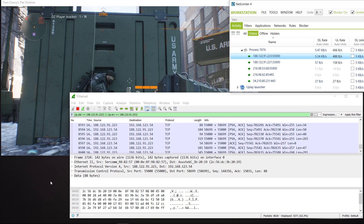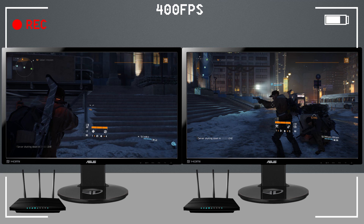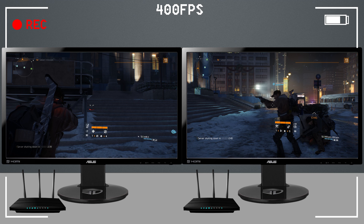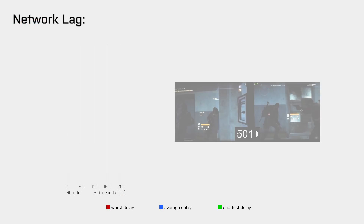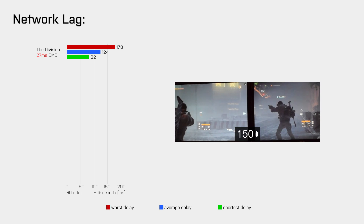But how long is the delay or network lag in The Division when both players have a ping of 25ms to the game server? For this test I used two PCs, where each has its own fiber internet connection and a 144Hz gaming monitor. The game is running at more than 144 frames per second and without vSync. The last part of my equipment is a high-speed camera that records at 400 frames per second, which allows me to very accurately measure the delay that two players experience while playing on the same server. To measure the delay I have player 1 fire a shot and then I count the frames until player 2 sees that shot on his monitor. After 40 tests, the highest measured delay was 178ms, on average I measured 124ms, and 82ms was the lowest measured delay.